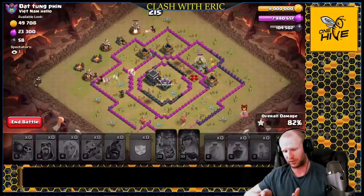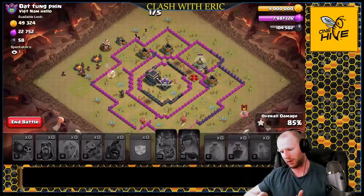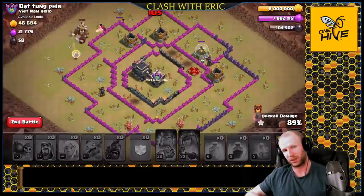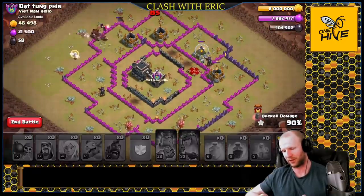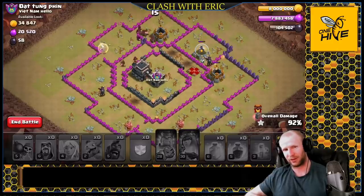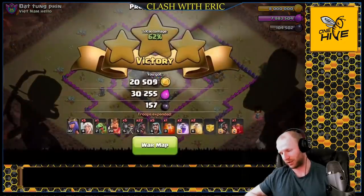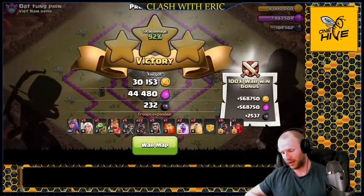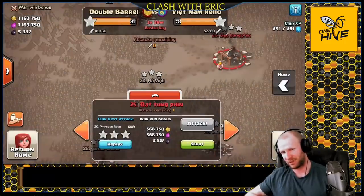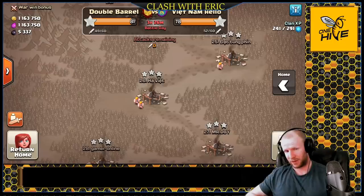We're still moving through the base. The skeleton spell distracted the queen and that gets the hogs to move through the rest of the base. We'll drop a heal in this last area and hold one extra hog for a corner hut. It looks like the skeleton spell got the enemy queen down - so we're in business. We should come out with the six pack as long as we don't time fail. But I was messing around with the queen for a long time, so it looks like we might time fail. We get one star - it was still a fun attack.